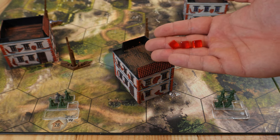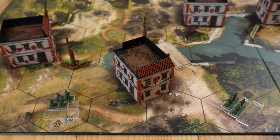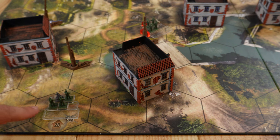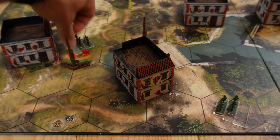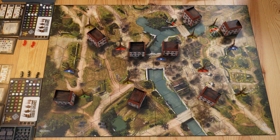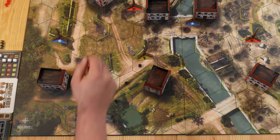For example, the US takes their three command points and decides how units will move. The rifleman squad can move one, two, or three hexes. If the rifleman squad moves three hexes, the mortar unit did not move — and until the next maneuver phase this rifleman squad cannot move anymore. Another example: the mortar team moves two hexagons and the rifleman squad moves one. After spending three command points, the turn passes to the Wehrmacht.